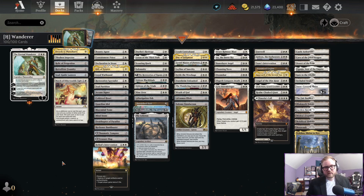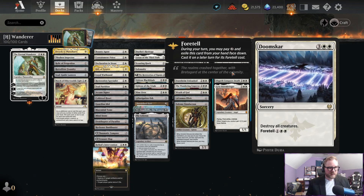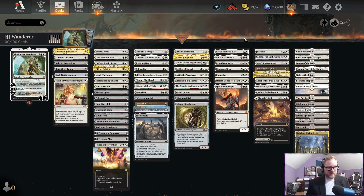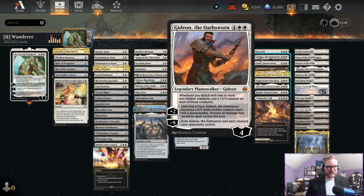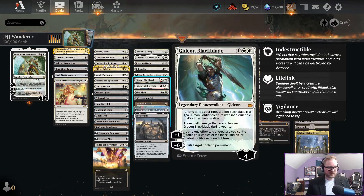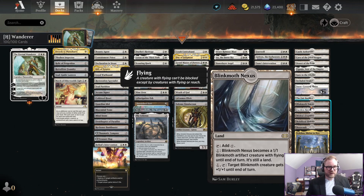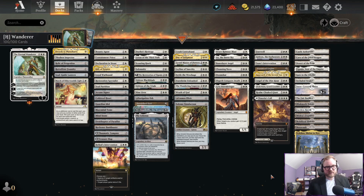We're going hard — trying to ramp as much as we can in mono white. We'll land a couple of large lifelink creatures like Liesa Dawnbringer, Baneslayer Angel, maybe a Wurmcoil Engine. We have some sweet tech with a bunch of Gideons — even Gideon the Oathsworn — and a couple of three-mana Gideons. When we make it go down to one creature, we can have a Gideon in addition, plus a land that turns into a creature.